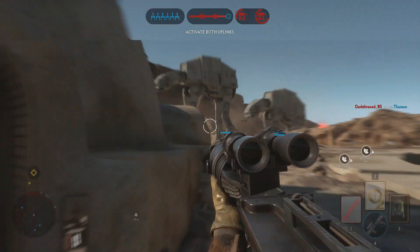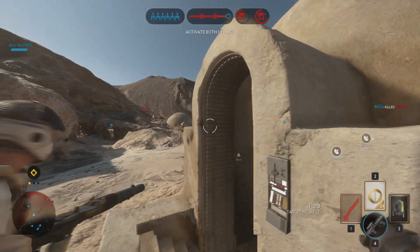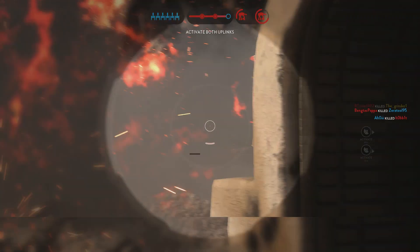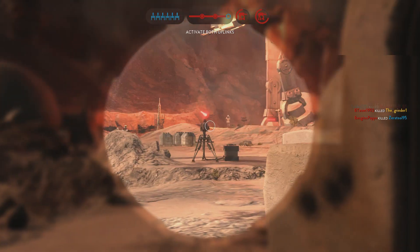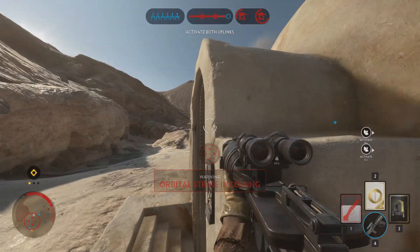The cycler rifle fires a solid projectile, which means that it can penetrate personnel and squad shields, as opposed to all weapons based on lasers. The damage model has not been changed since the beta — the cycler rifle still does 90% damage with all body shots and one-shots enemies if you hit them in the head.